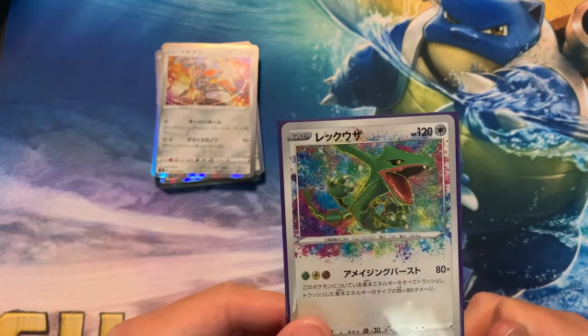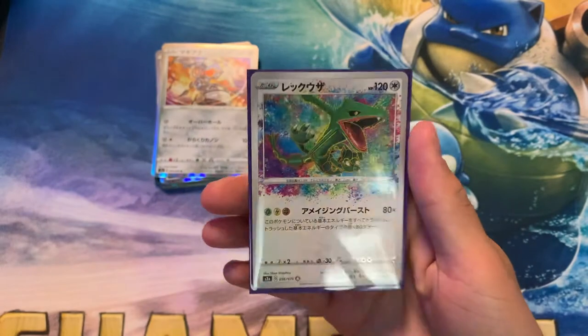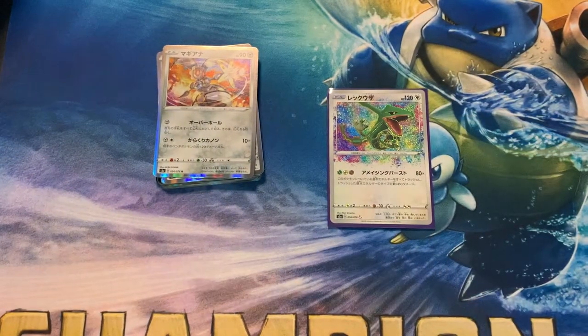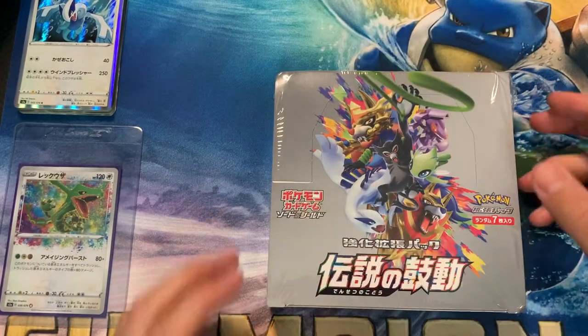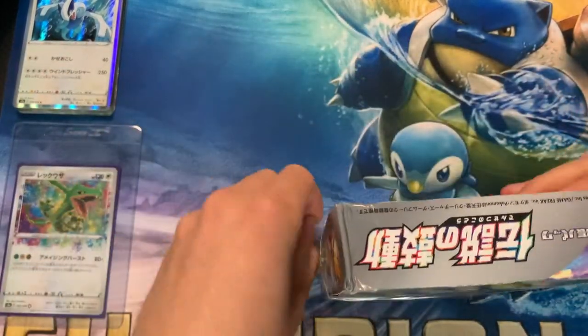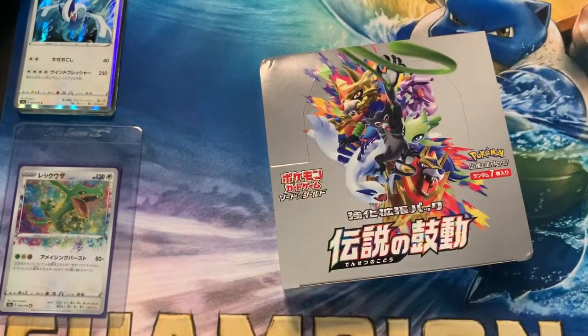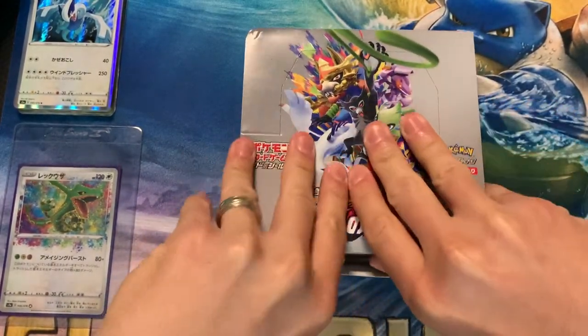Alright guys, the Amazing Rare Rayquaza — that was just a beautiful, beautiful card, and I can't wait to show you guys what grade it comes out from PSA. Alright guys, Box number one down — you know what time it is. Number two. Remember, stick around — we've got a special unboxing at the end. So there's a little unboxing at the end, and we'll go over some future content for the video. Should be pretty exciting.